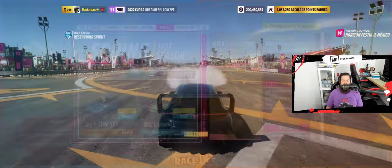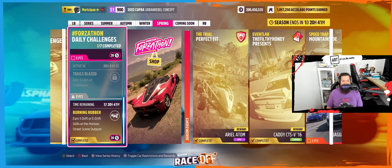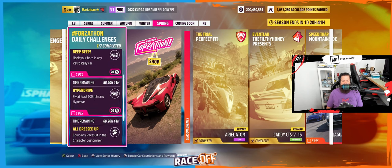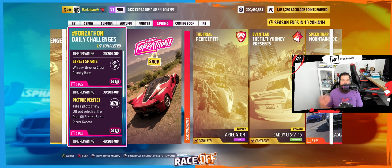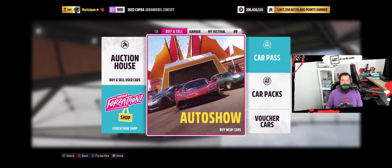What I want to get into today is these daily challenges. We have a bunch of them — one is not open and one is done, so that means we have five. I want to use these new cars. Right now we need to win any street or cross-country race. That is going to be Ruta Norte.